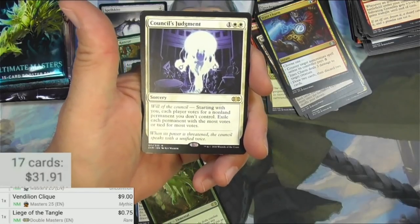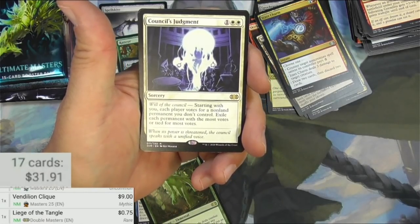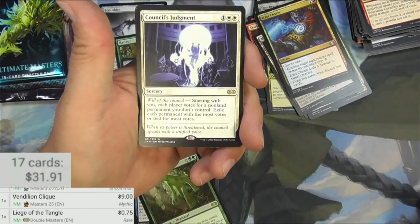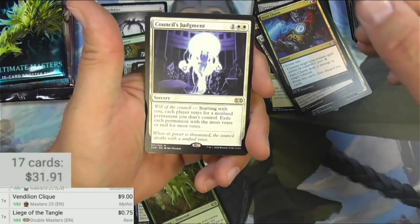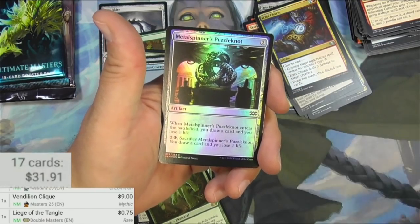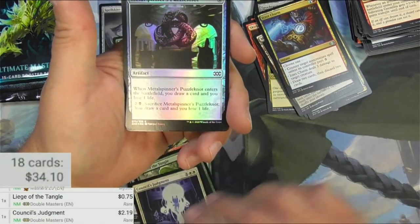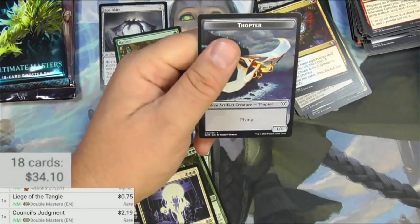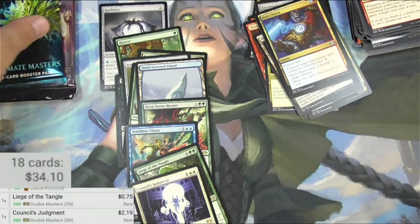Leisure of the Tangle is 75 cents. Council's Judgment is a Sorcery for one and two white — Will of the Council. Starting with you, each player votes for a nonland permanent you don't control. Exile each permanent with the most votes or tied for most votes. Commander card, it is a couple bucks. And a Puzzle Knot and a Disciple of the Vault are my foils. Nothing too crazy there.